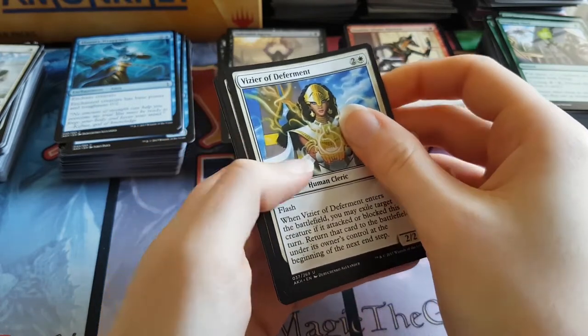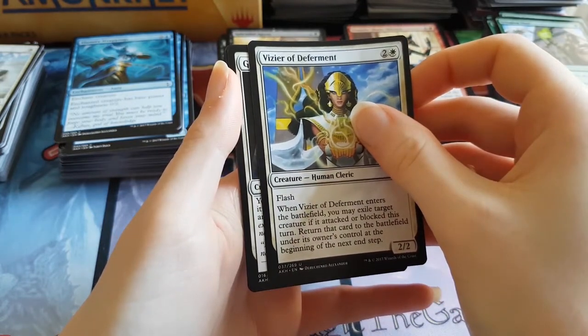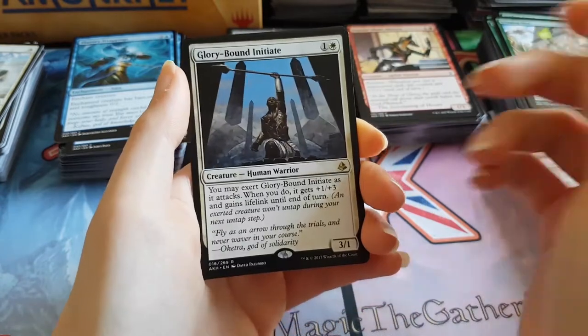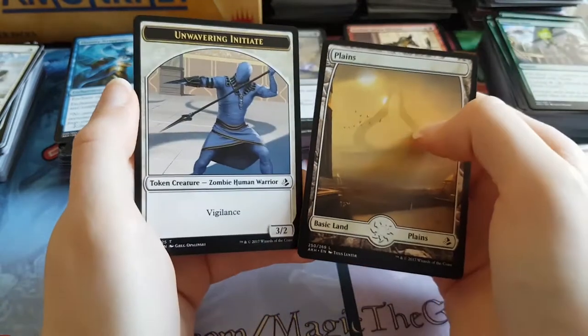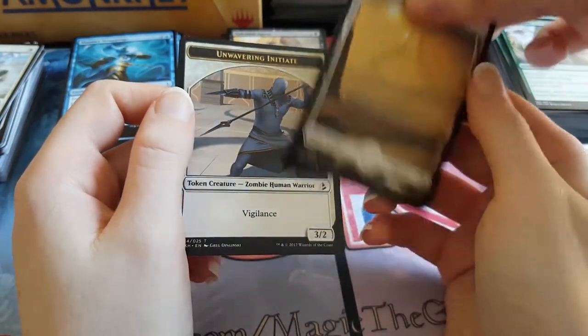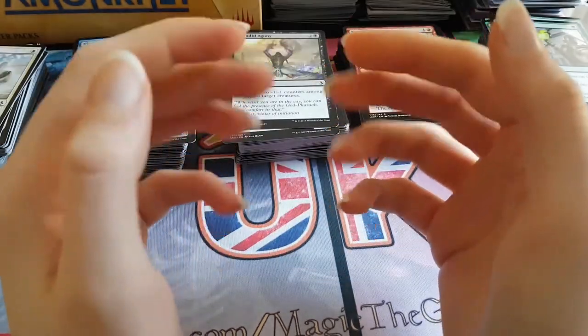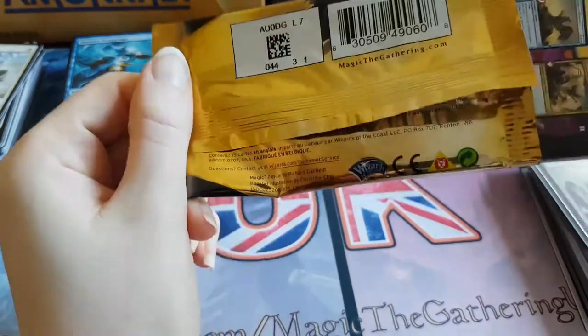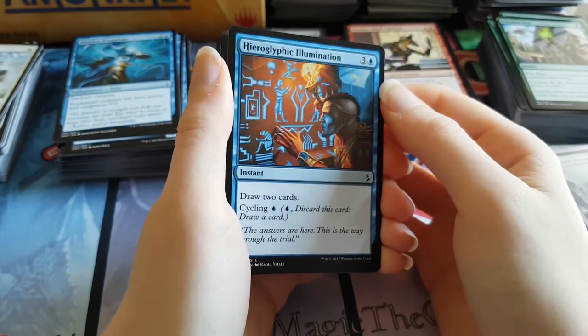And the rare is white — probably not good then. Begins with a G. Glory Bound Initiate. He's not too bad, I think he's pretty good. He's not worth anything as far as I know, but he's a pretty sweet card. I like him a lot. And the Unwavering Initiate token — the dab token. I've got four of them in my mono white token deck. Very strong card for two mana. Allows you to swing for four lifelink on turn three. Very good.